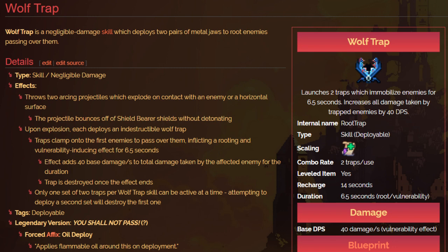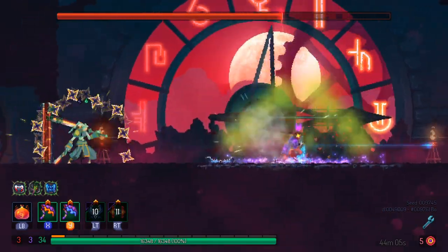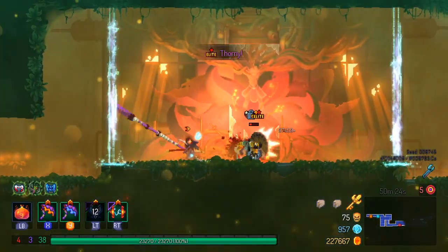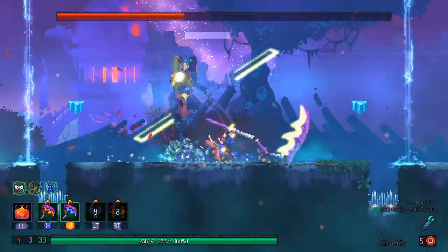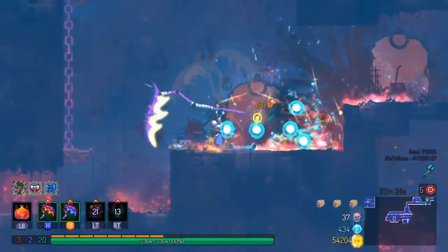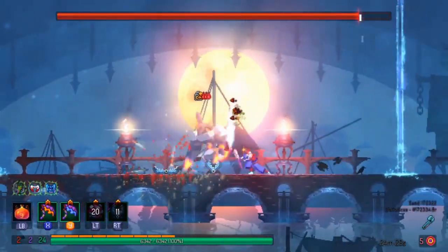Another option is the Wolf Trap, which works similarly to the Stun Grenade — you get separation from enemies and then use both Scythe Claws to mitigate hits. It does really well against bosses and elites. The only bosses it doesn't work as well against are Giant, Conjectivious, and probably Mama Tick. Bosses tend to break out of the Wolf Trap a lot, especially Hand of the King and the 5 BC Spoiler Boss, but it gives just enough time to get at least 1 or 2 crits off.